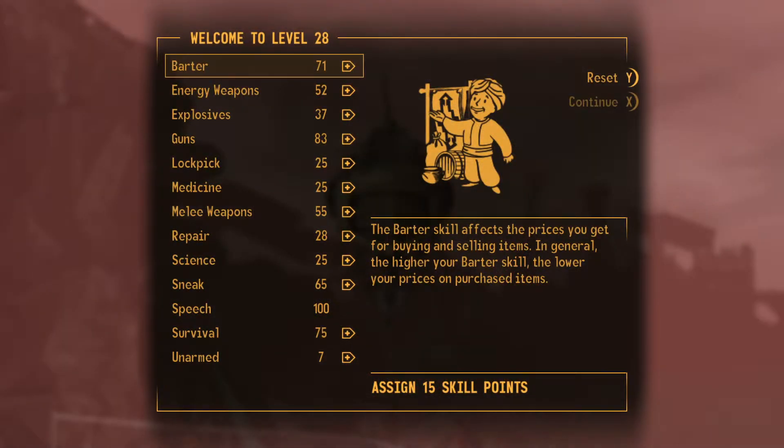Hello everybody and welcome to Joe and Al play Fallout New Vegas. I'm Joe and I'm Al and we are digging into the Lonesome Road DLC, the last DLC that we will be covering. We've gotten all the other ones and now we're just chasing down another mailman. We are brought to you this week by our featured patron Philip Ripper.